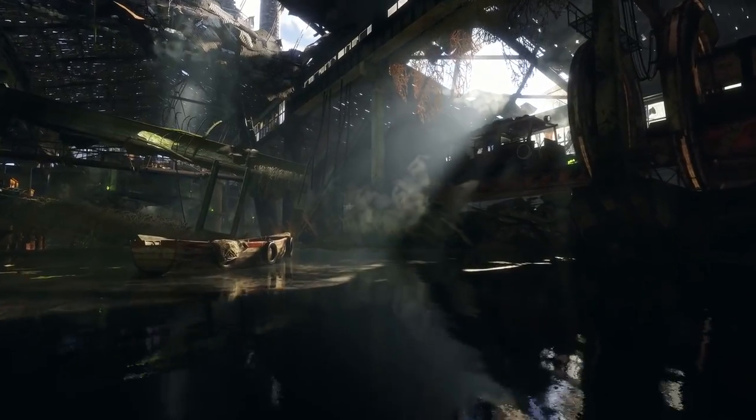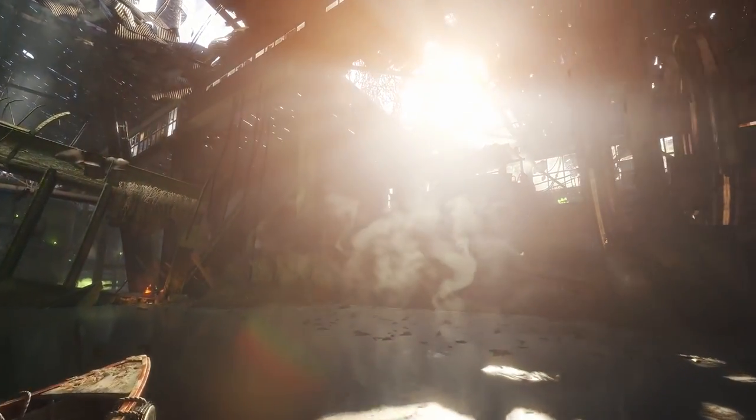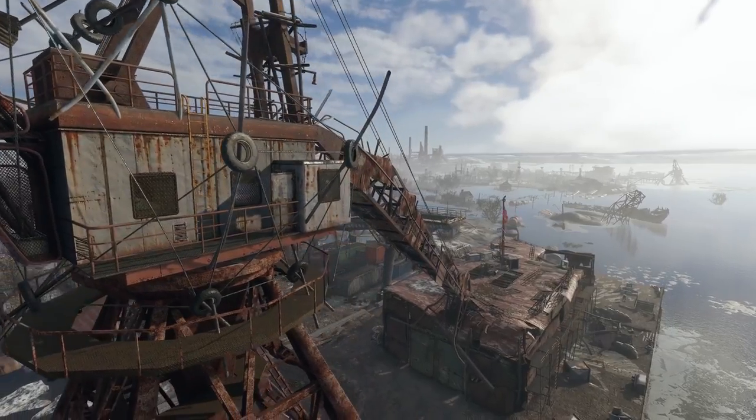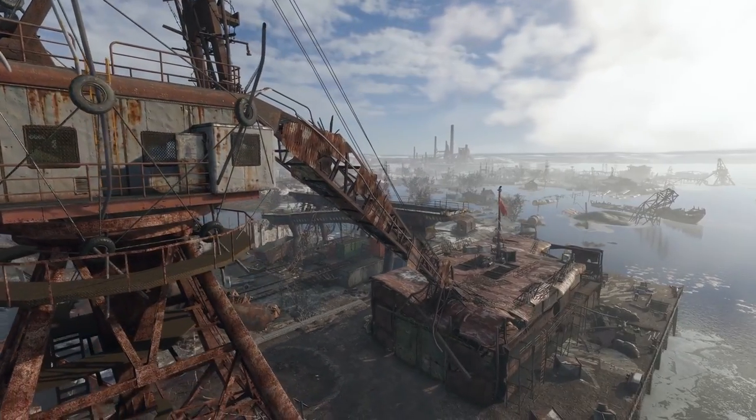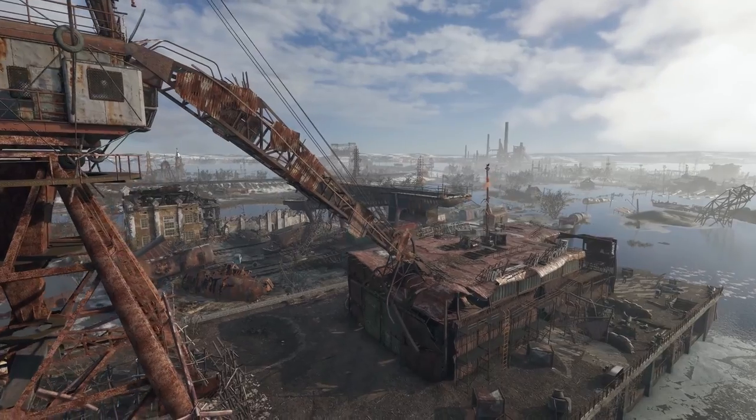This walkthrough takes place in a level situated near the Volga River, shortly after Artyom, his wife Anna, and their fellow Spartans discover there is life outside the Moscow Metro and flee the tunnels on a hijacked train called the Aurora, heading east in search of answers.